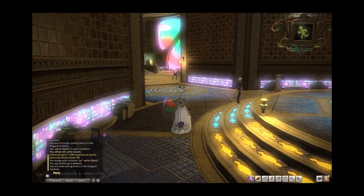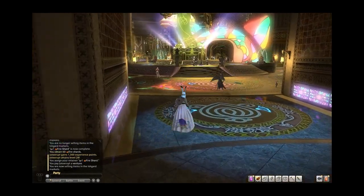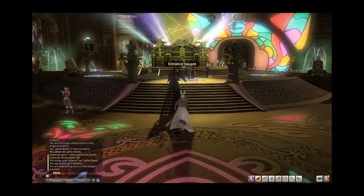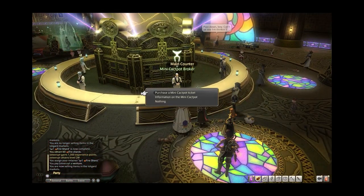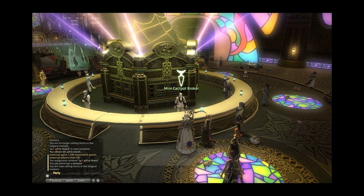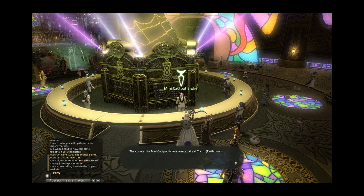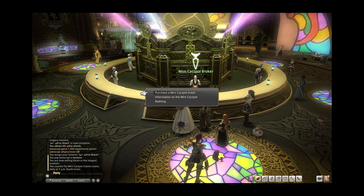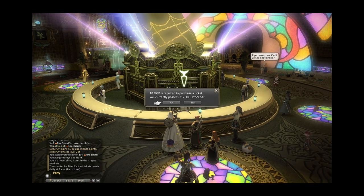Number 2: The Gold Saucer. The Manderville Gold Saucer unlocks at level 15 by completing the quest It Could Happen to You, located in Ul'dah. Once unlocked, you'll have access to a slew of mini games. The one thing you want to do every time you log in is play the cactuar pot. You can play this lottery three times a day, every day. They're easy Manderville Gold Saucer points — MGP for short — that you can get and that will build up over time as you play Final Fantasy XIV.